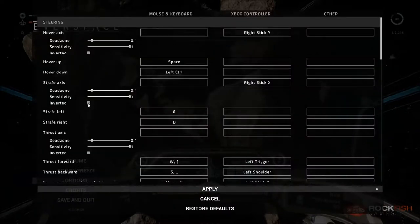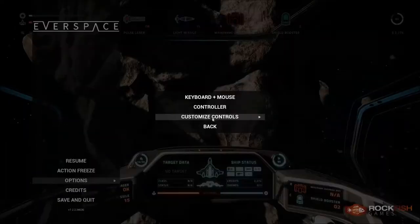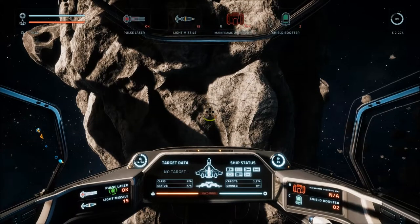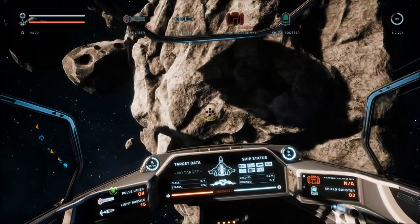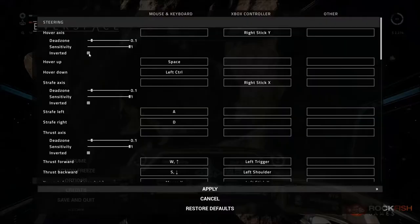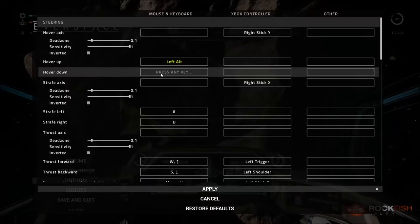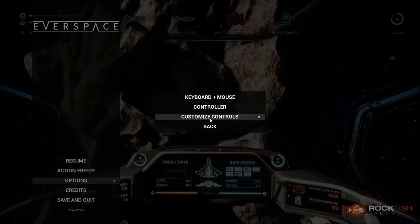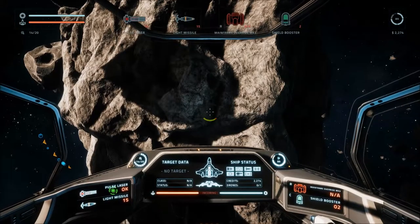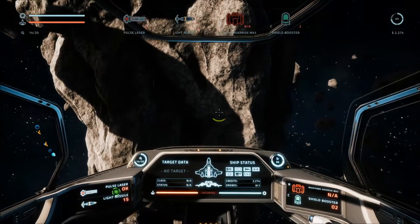I also tried unchecking another setting to see if it affected the hover, which it shouldn't — and that didn't help either. Spacebar, left control. My strafe is not inverted.